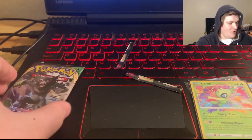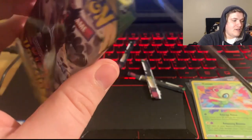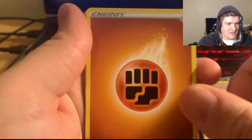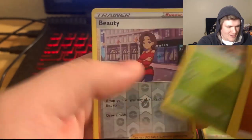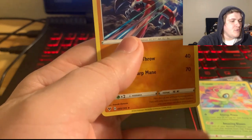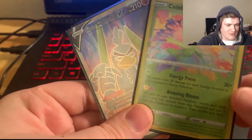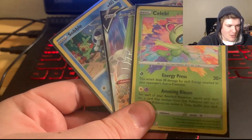That is insane. Let me go ahead and cut that open — see what we can get for this last pack. We're going to guess the energy — let's guess fighting. We have Dusclops, Electric, Beldum, Phantump, Duskull, Electric, Pineco, and a reverse. We have the Lycanroc Midnight form, non-hollow. So there we go — that's pretty cool. I do like the Lycanroc. We kind of overstayed our luck there with those few packs getting the Sirfetch'd V and this awesome — I can't remember what it's called — ultra rare or something. But that is super cool.